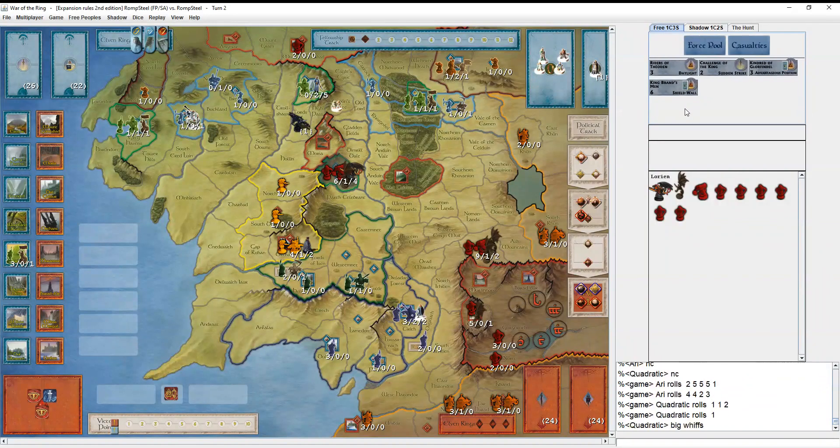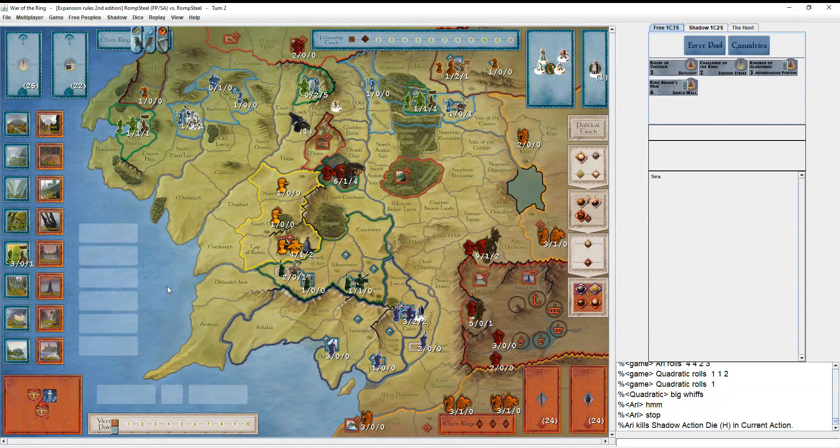He says no card, which makes sense - you don't really want to play any of these cards here. Maybe Sudden Strike, maybe Shield Wall. Just giving it up for dead, and then he rolls like that - a very peaceful second round. The other thing is this makes you wish you had put Galadriel there, because now he doesn't feel as pressured to press and try to finish off the siege right now. At most you'll need two muster dice next turn, one to put Galadriel there and one to put an Elite in there.